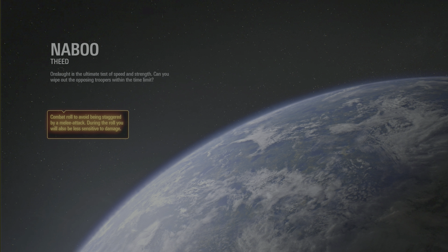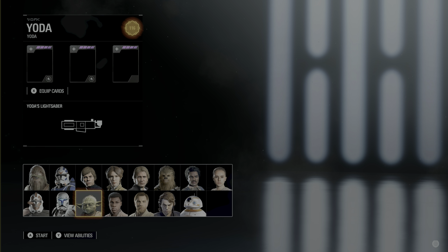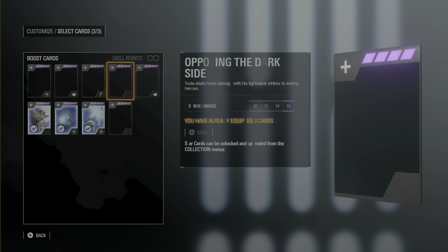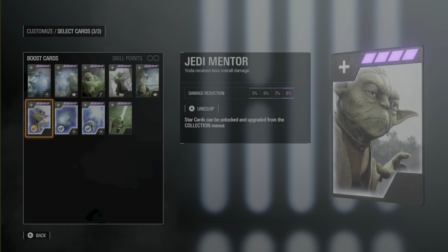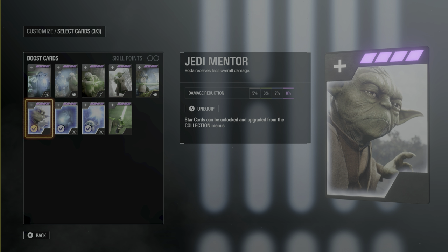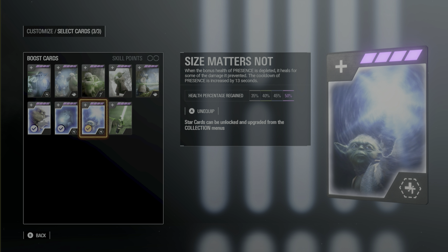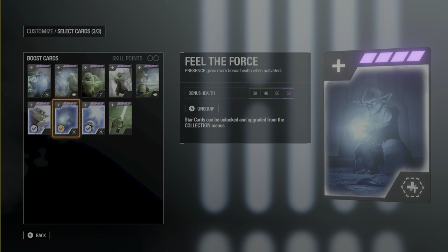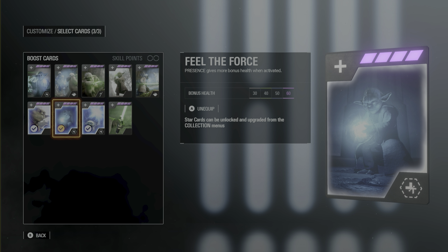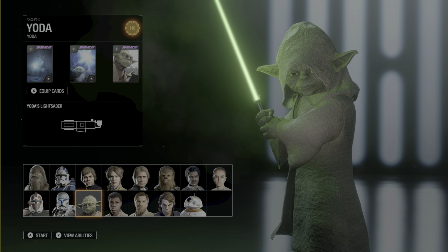This is going to be somewhat of a struggle. Yoda's push significantly helps him here. I'm not going to be using Opposing the Dark Side because that only works on heroes. I'm going to be using Jedi Mentor for the damage reduction, even though it's only eight percent. I'm using Feel the Force combined with Size Matters Not because it heals me for some of the damage prevented - that gives me 60 bonus health. I should get extra health out of that, so let's see if we can complete the Yoda Arcade Challenge.